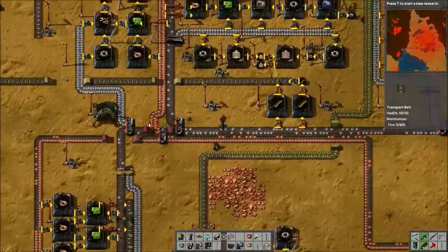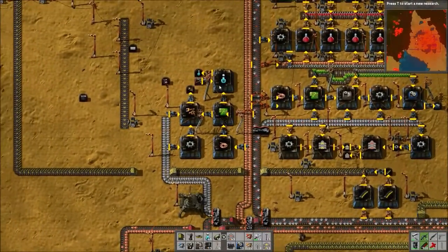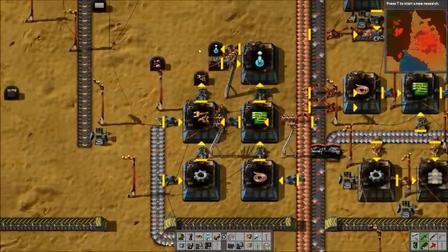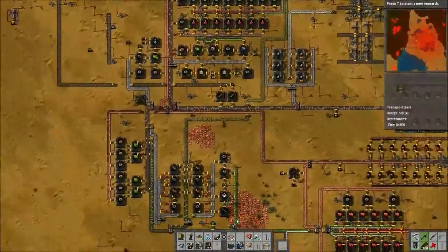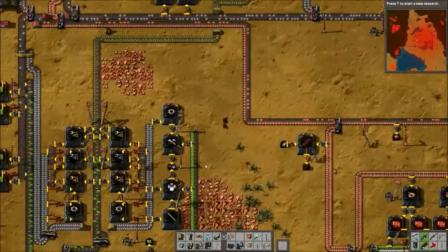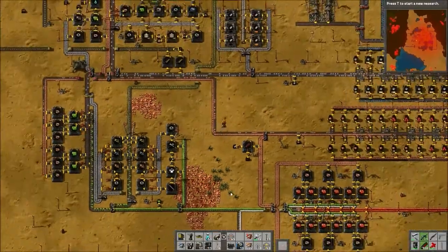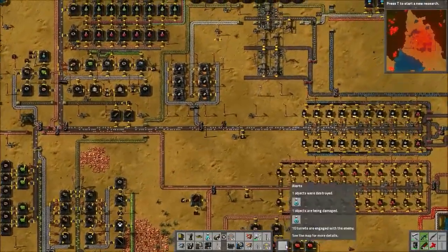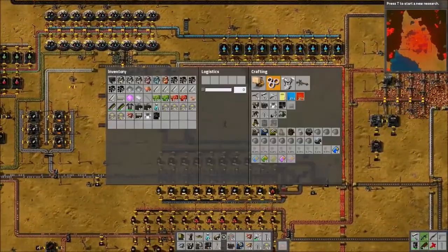I set up an automatic inserter factory and an automatic laser-making factory — I'm not sure if I had that last episode or not. We have like 75 in our inventory, so not bad. I set up some piercing ammo just for me, and I set up automatic repair packs and lights just because I was tired of constantly making those. The spitters are taking out laser turrets here and there.